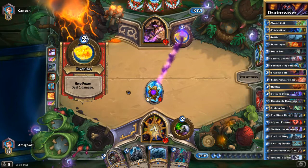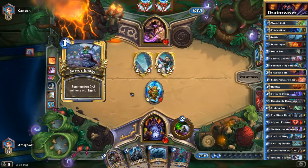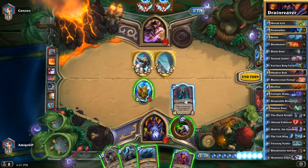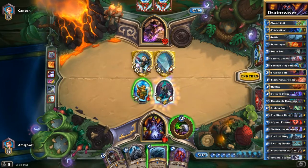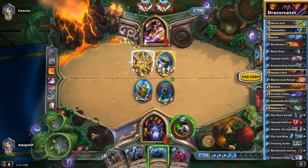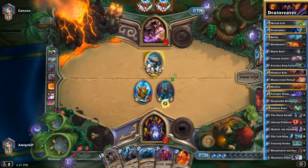So my Tortollan is going to survive, but he's playing Mirror Image, so I cannot deal damage to face. We could go and play Abyssal Enforcer, but I think I'm gonna go and play my Dreadlord here. I could tap, but I'm very low on health — he could have a Pyroblast and could just ping me down.